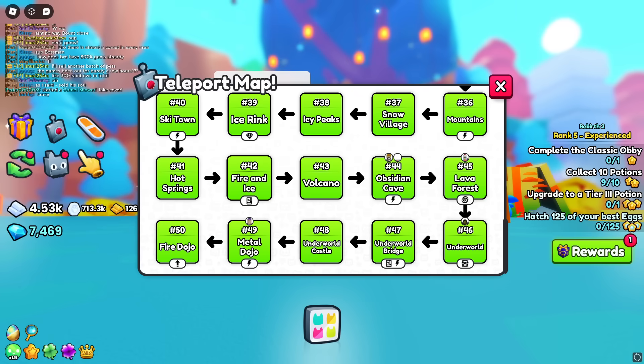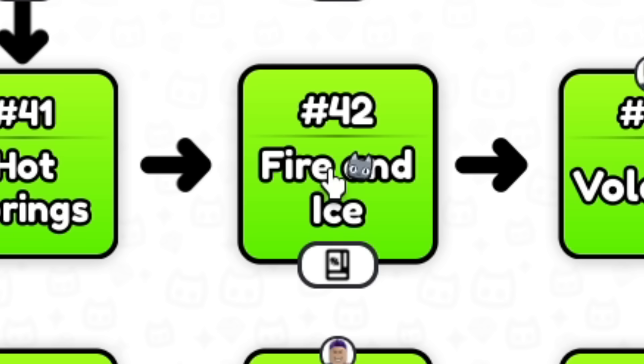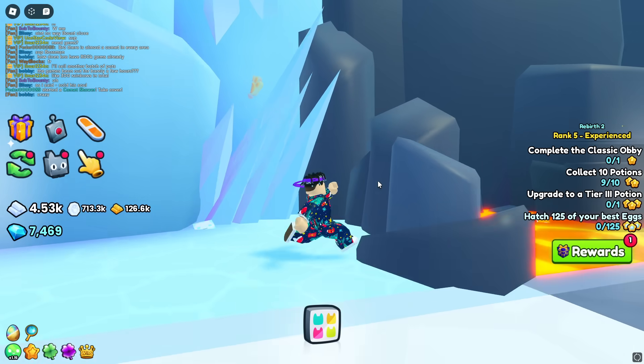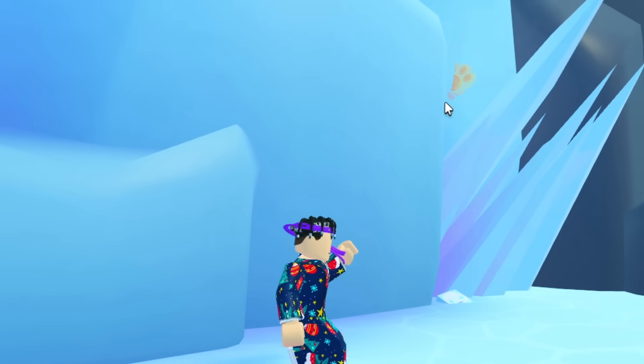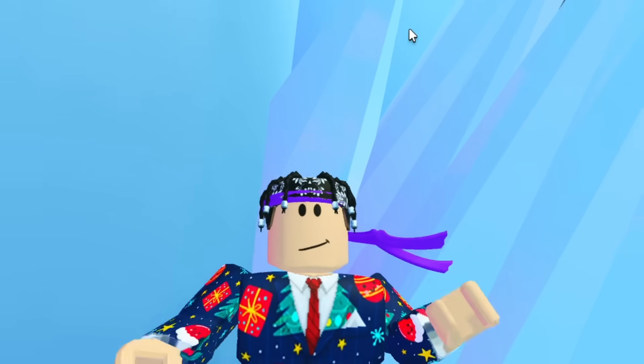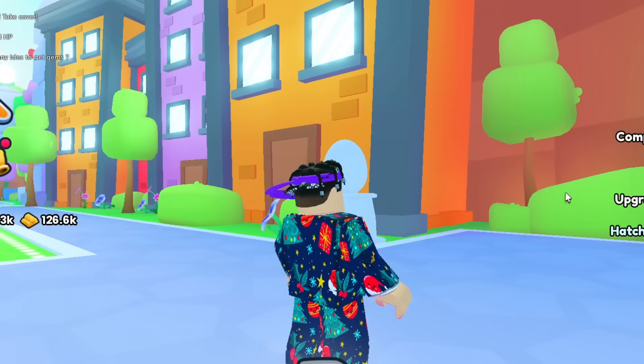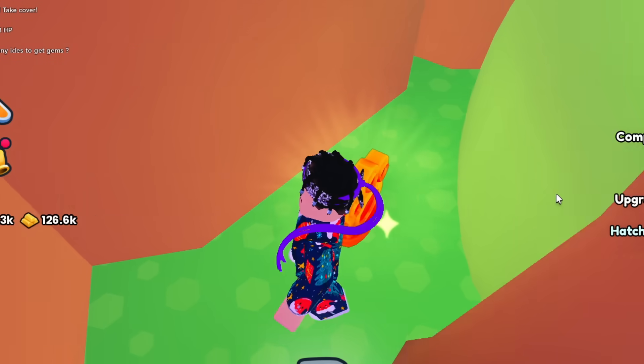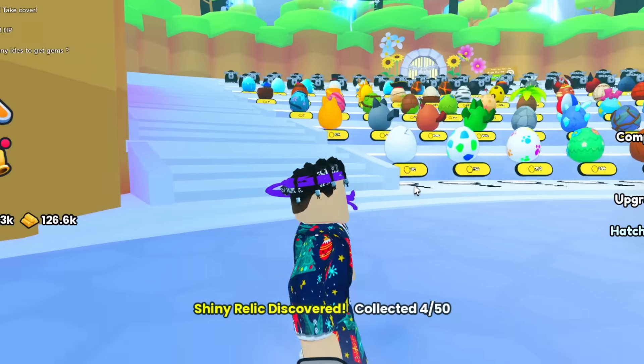The third one is at Fire and Ice, which is number 42. As you're at Fire and Ice, it will be on your left, and it's actually inside of the ice — right here. So number four is at the spawn area — it's just on the right side of this fountain behind this bush right here. So that's number four.